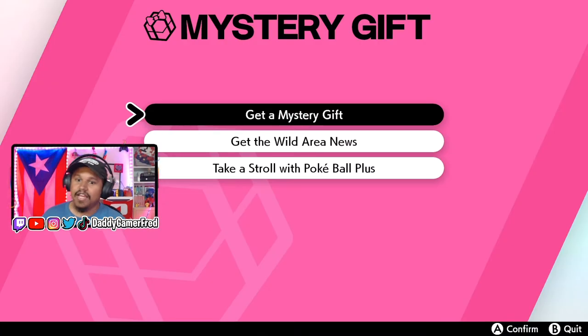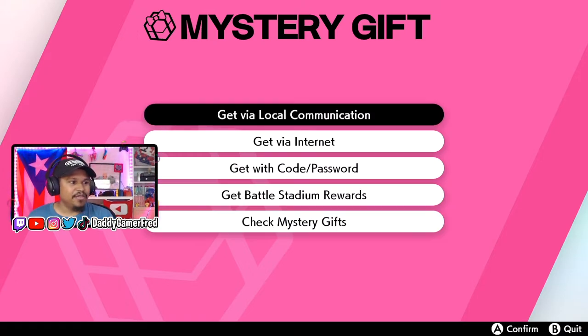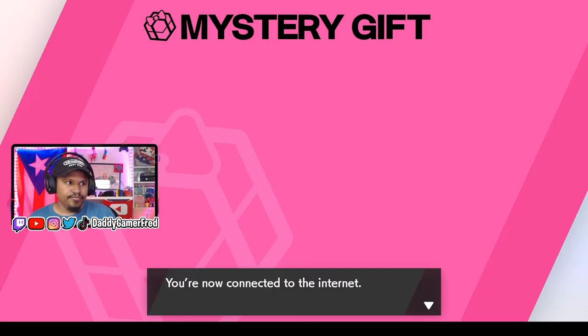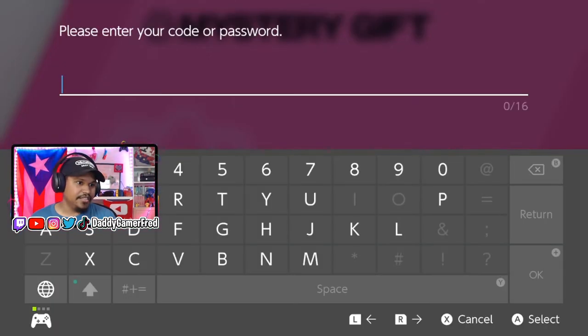So we're going to go to Mystery Gift, and just like everyone, we're going to get a Mystery Gift and then go to get with code/password. It's going to connect you to the internet, and then you enter the passcode. The passcode has been on screen this whole video — you'll probably have it sitting somewhere up or down or in the corner somewhere.